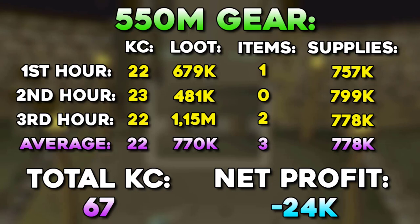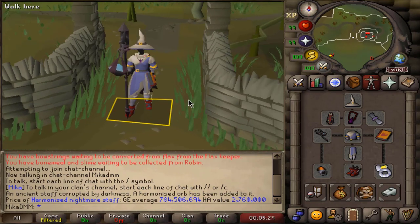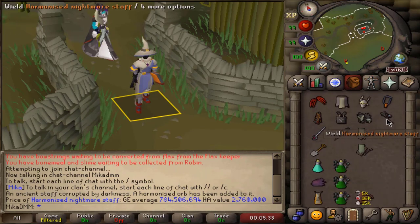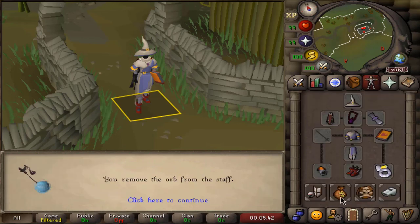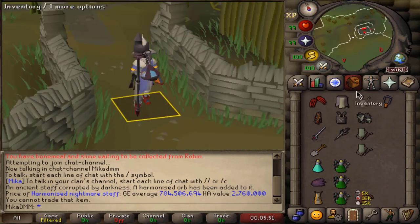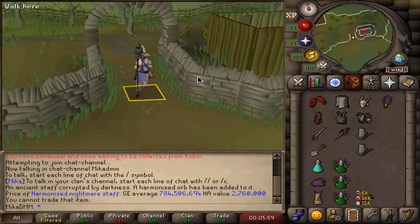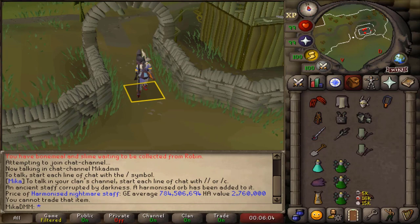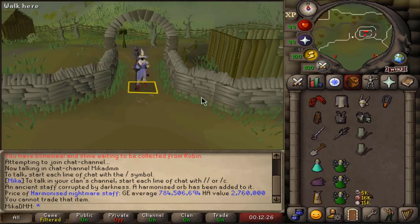Now we are moving on to the big Harmonized Staff — the moment I've been waiting for the most, because that staff is amazing. I'm very excited to see the actual comparison between the Harmonized Staff and the Sanguinesti Staff. This will be our very last setup — 1.5 billion worth of gear. Just this weapon alone is the only upgrade from the last setup compared to Sanguinesti Staff. It actually costs almost 850 mil — 823 mil, but I think it's a bit more than that. I decided to put 400 pages in the Tome of Fire so we can keep track of how many we use, since the Supply Tracker does not track that.